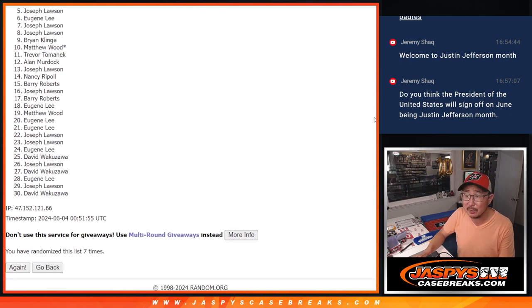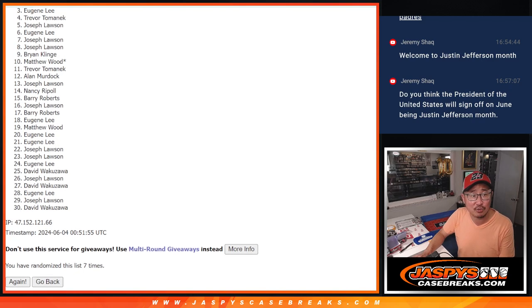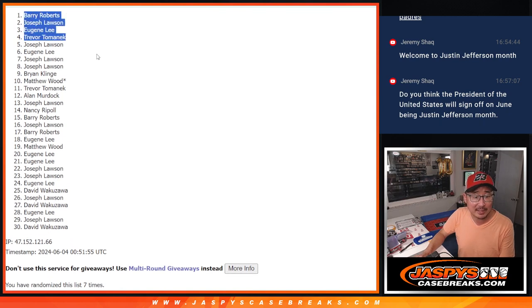So five through 30 — sad times, but thank you for trying. Top four, happy times for you — you're in that Hit Parade break. Trevor, you're in. Eugene is in. Joe is in. Barry, you're in as well. Congrats to the top four. We'll see you for that maybe later tonight. Jaspi's Case Breaks dot com. Bye.